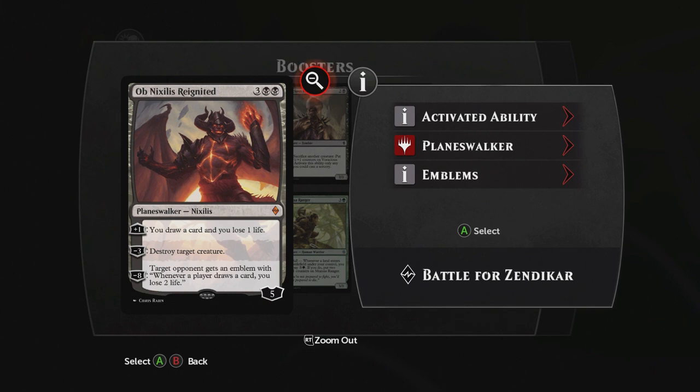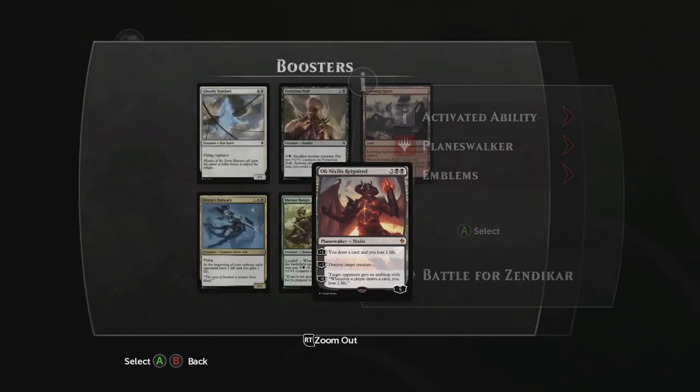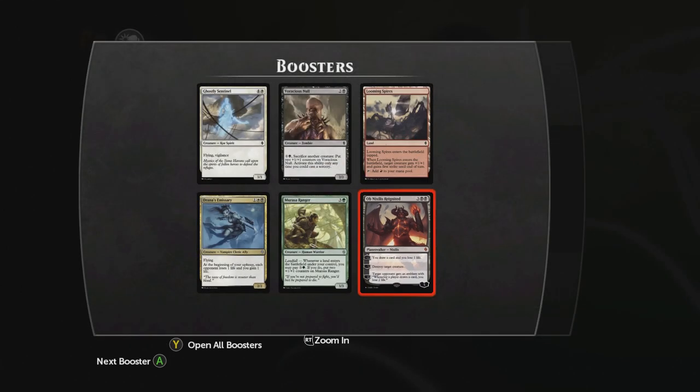Ob Nixilis comes in with five loyalty. For +1, you can draw a card and lose a life. For -3, you can destroy target creature. For -8, target opponent gets an Emblem — and basically an Emblem means it's an effect that happens in the game that nothing can possibly get rid of. There are no cards that exist that get rid of Emblems. So basically, whenever a player draws a card, you lose two life for the rest of the game. No takesie-backsies.